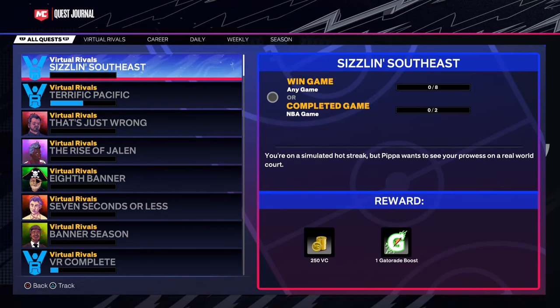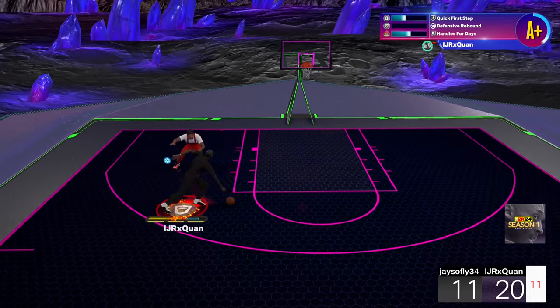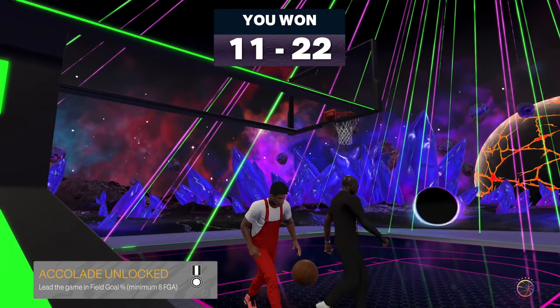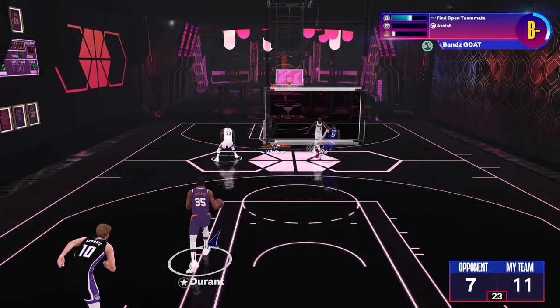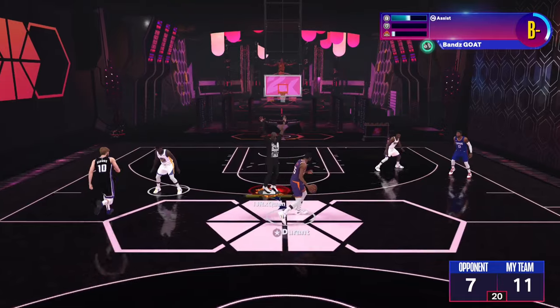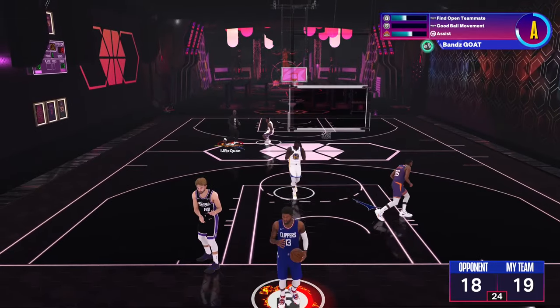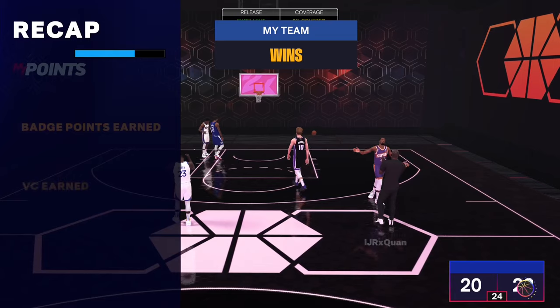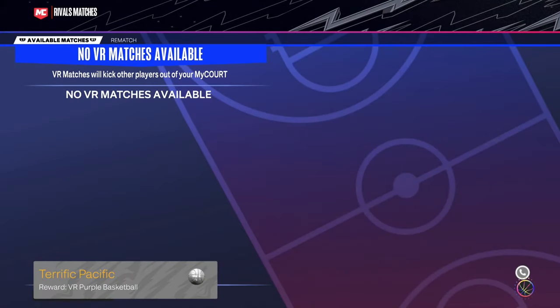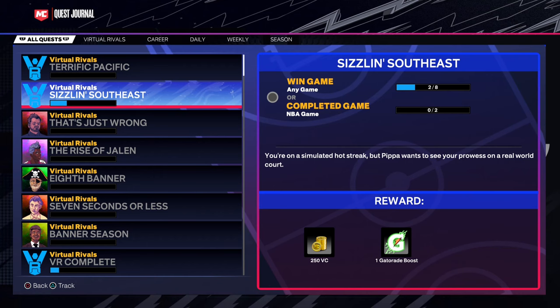After that they give you the next quest: win eight games or play two NBA games. Don't play the two NBA games yet — first get the A or A-plus in Park or 3v3, then do a 1v1 court game. Win the My Court game against KD, Paul George, and DeMontis — after beating them the next quest is to get a double double in My Career.